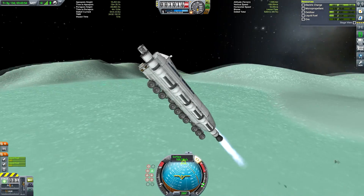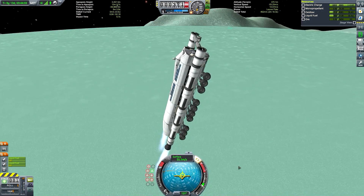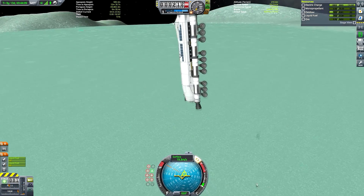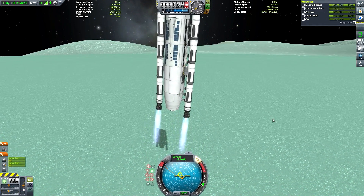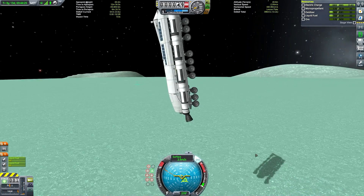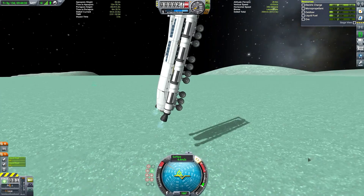If you don't control from a point that falls along the center of thrust, the reaction control systems and SAS will end up fighting with the engine thrust. Pointing prograde or retrograde on the nav ball won't actually be within the alignment of the engines, and this will result in the craft spinning out of control when you attempt a burn. By adding that little docking port at the front, we set up a control point along the thrust vector so we don't have to worry about anything like that.